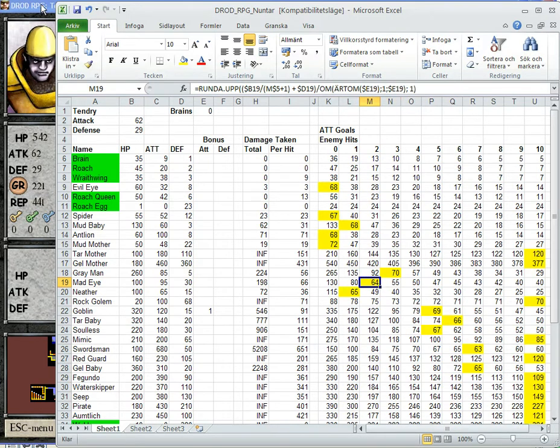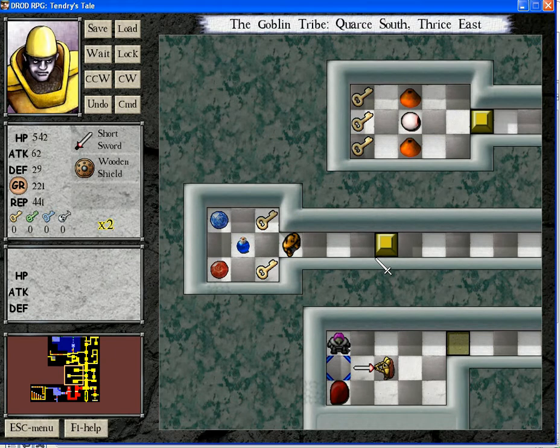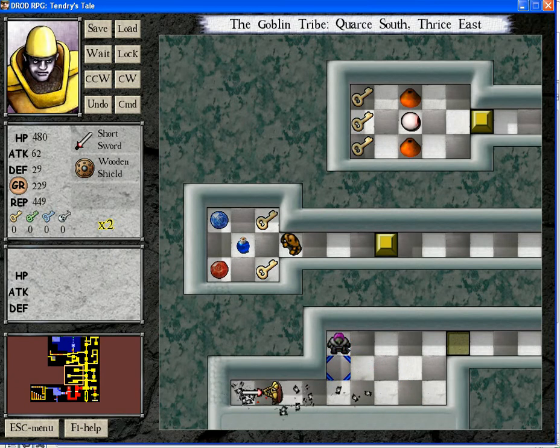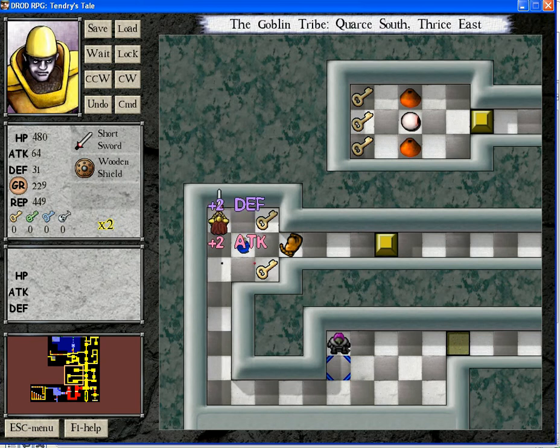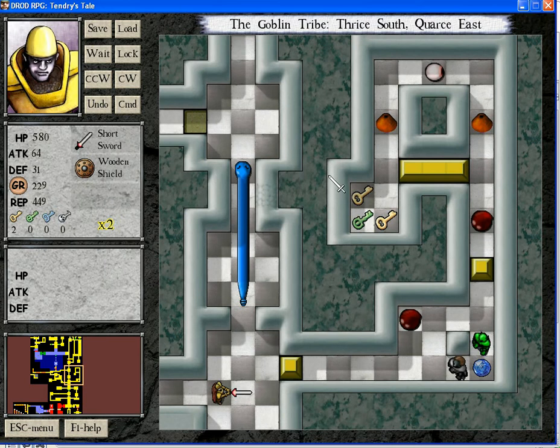And the reason I am specifically focused on mad eyes is because up here, where I obtain my next shield — which I know from some scouting off screen — in order to reach that shield, I will have to beat two mad eyes. So it's actually a very reasonable thing to reach attack 64. And as you might have seen, my attack value was raised from 62 to 64.